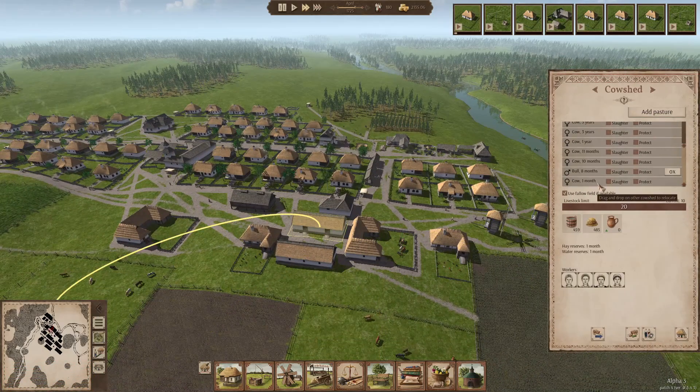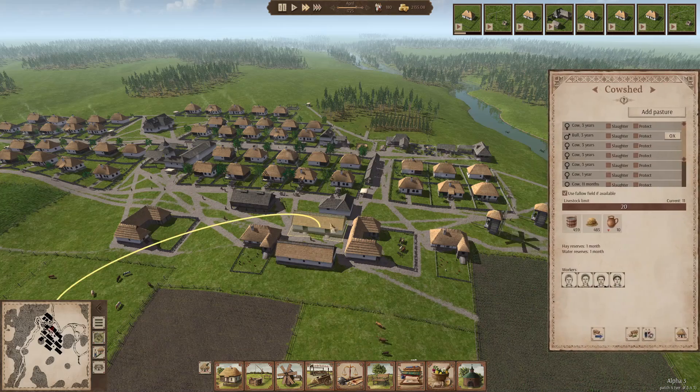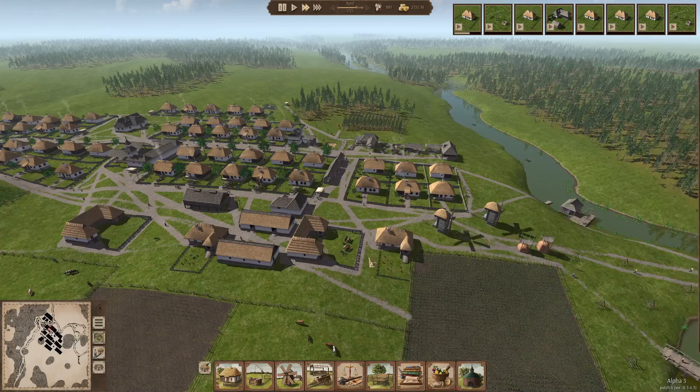Let's check these, because we got another bull, eight months old. And this is the right one. We have another one, six months old, so in half a year we can get another pair of plows ready, which is nice. Our chicken coops are doing okay. Not many hatchlings yet, but they'll come in time.